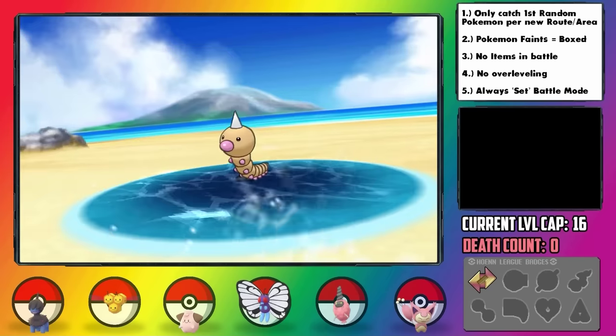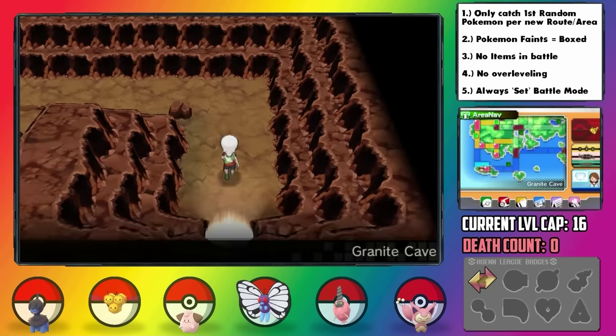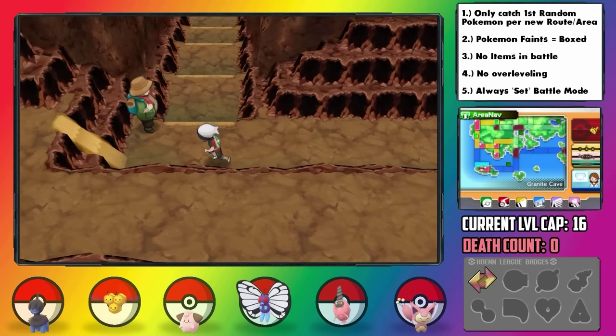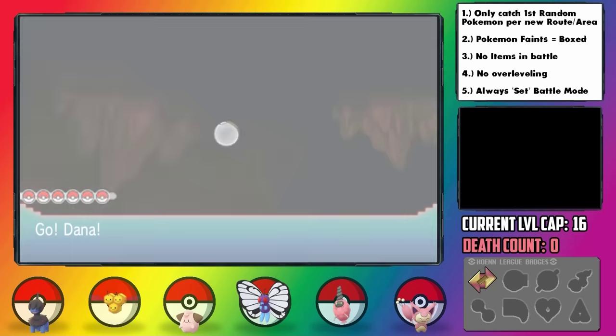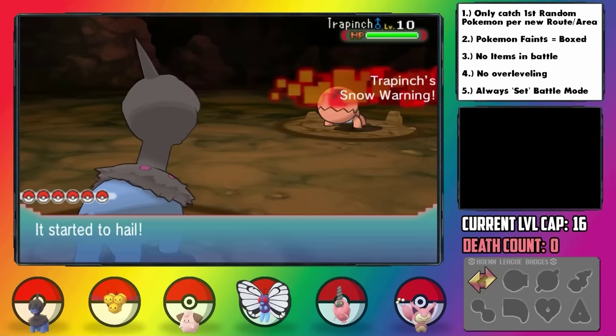We find a Weedle on our first fishing encounter — hello Olivia. The Granite Cave is also located here and I found a Trapinch, which ends up having Snow Warning. I'm not sure how beneficial that is for a future Dragon and Ground type, but I name him Evan and keep heading through. Eventually Olivia fully evolves into a Beedrill who ends up getting Rough Skin, which is actually pretty good.